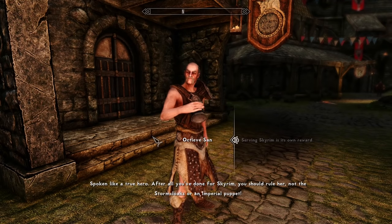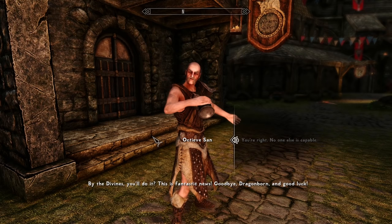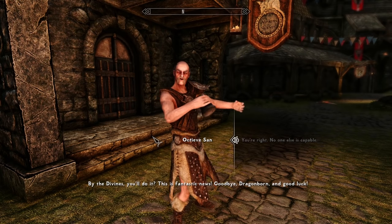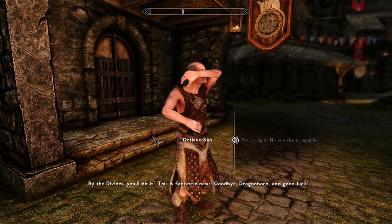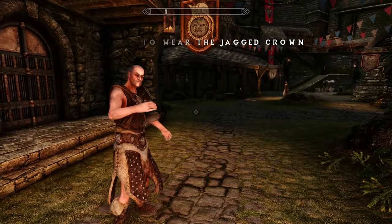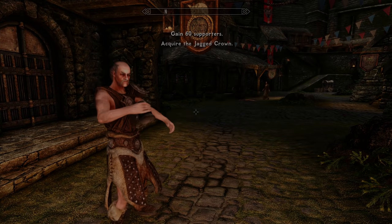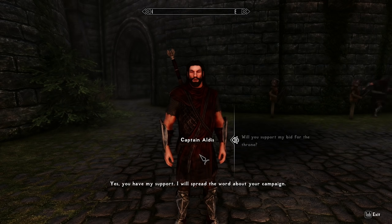To get started on your road to rule, you'll need to have completed the main questline and killed Alduin. Simply speak to any NPC that you would have a positive relationship with — for instance, anyone you've completed a quest for. From here, you'll go through the process of gaining support, and you'll need 60 different NPCs to support your claim. If they like you, they'll be added to your petition to take over Skyrim.